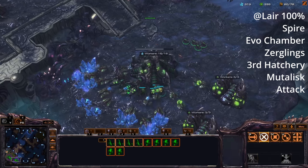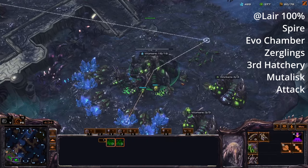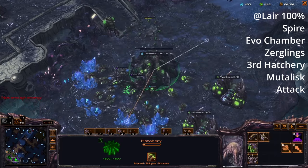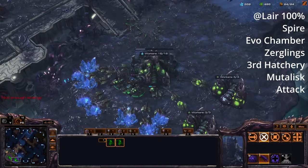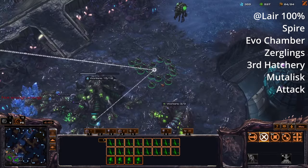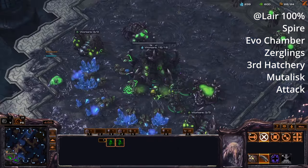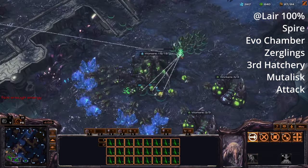If you want to go Nydus, Swarm Host — you can do the exact same thing. Just when your lair finishes, add the Nydus or the Infestation Pit. The key difference when you go mutalisk is that because the spire takes so long to build, we actually can't spend our money. So all this larva that's sitting around, you want to be spending on more zerglings.